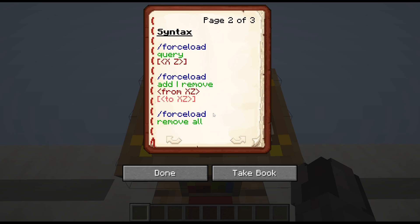Last option: if you want to have a clean slate, you can use forceload remove all. That way, you don't have to specify each chunk that you have force-loaded at some point - you just clean the slate completely in the current dimension. If you want to force-load in other dimensions, you would use the execute command, but I will cover that command in a later episode.